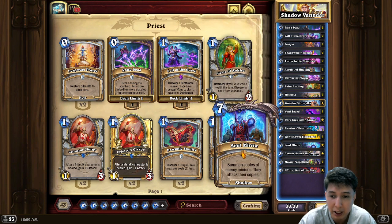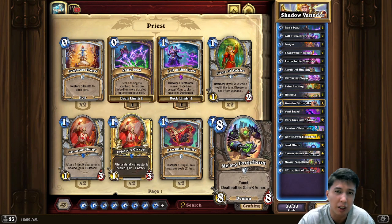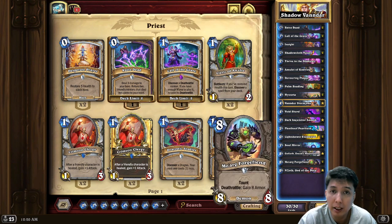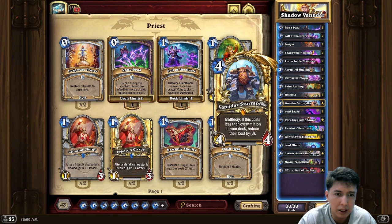So it's kind of Shadow Control Resurrect Priest where you just keep on resurrecting your Deathrattle stuff. And that'll be Light Shower and, in a way, you're going to get Infinite Armor — well, not really Infinite, but it might be a lot because these are the only Deathrattle guys in your deck. I think it's pretty good. I'll give it a try.